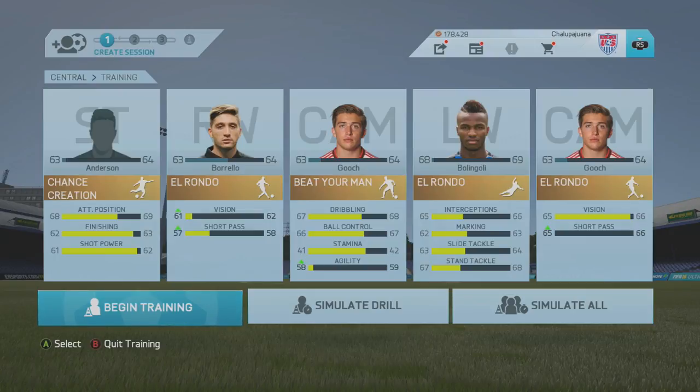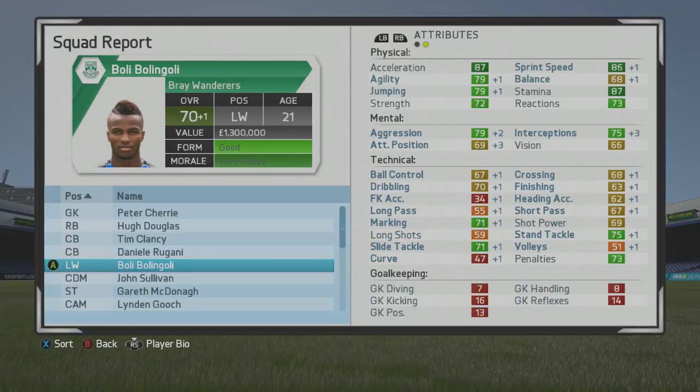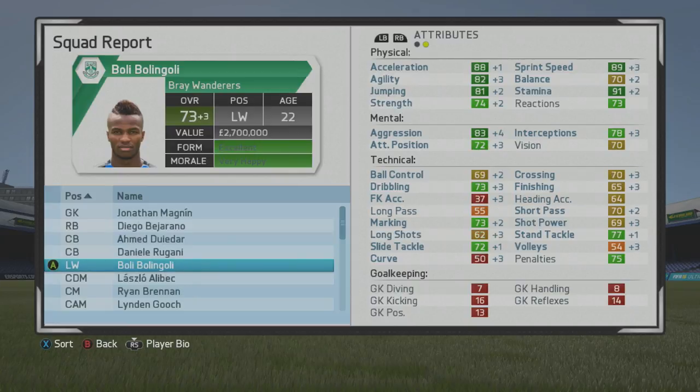I trained Bully Gully basically once a week for the majority of the season. You can see big improvements to the marking, tackling, and interceptions — aggression went up also. So he turned into an even better defender. He was actually already pretty high despite not having the best marking and tackling, more so because his stamina and mental stats were pretty solid.